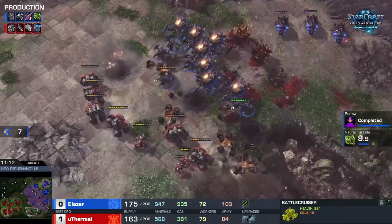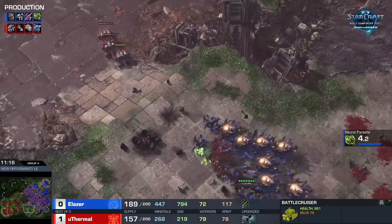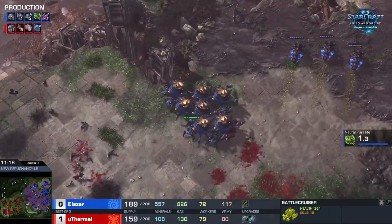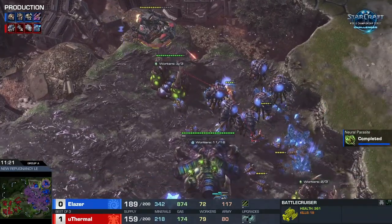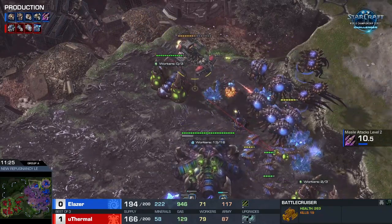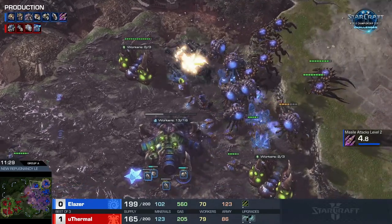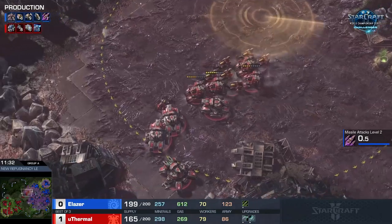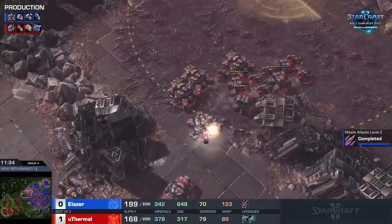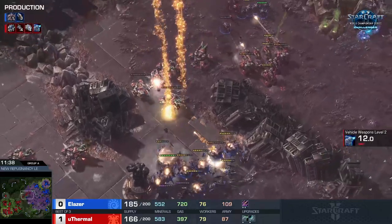I don't think he saw the greater spire, and that makes me nervous. He continues to produce things that aren't going to be much help against these broodlords — we already have corruptors out on the map. I'm worried for uThermal if he doesn't recognize that broodlord potential coming out. But now the BC is done, so he doesn't really need the corruptors at all anymore, which suddenly does matter.